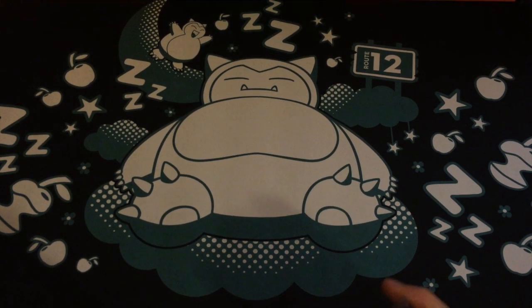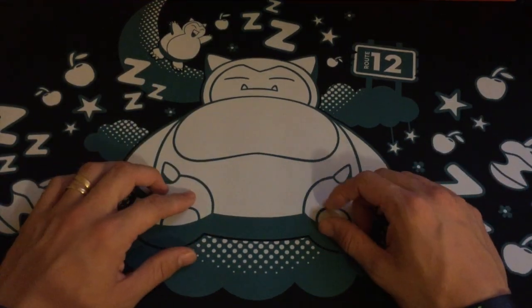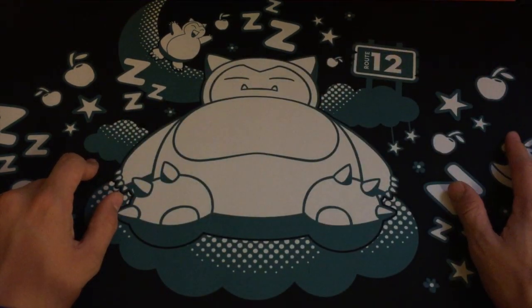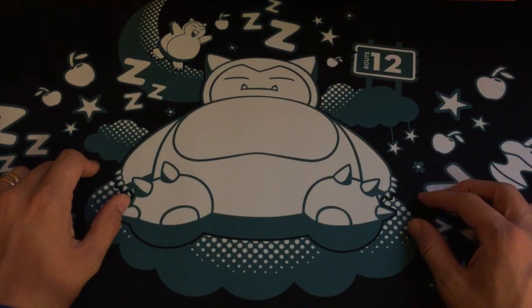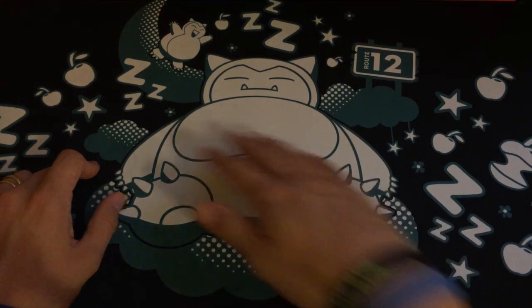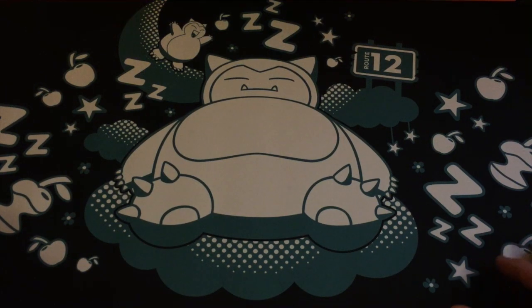Hello and welcome to Ham's Pokemon. As you can see today I have a little bit of a different background. I ventured out and decided to upgrade from my homemade Pokemon mat to a store-bought one. I got this one from the Poke Center. As you can see it's Snorlax and his Route 12, depicting it from the game where he used to sleep and get in the way. It's really cool, really nice and soft, and it just adds a little bit more class to the screen and the channel.